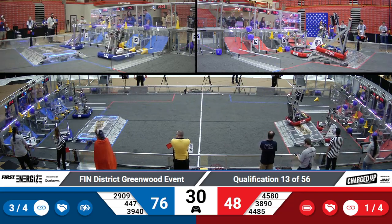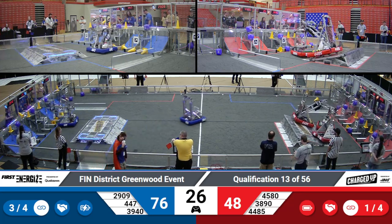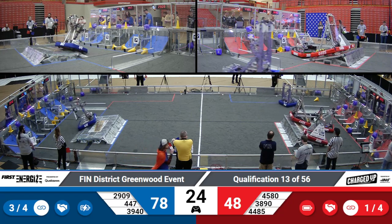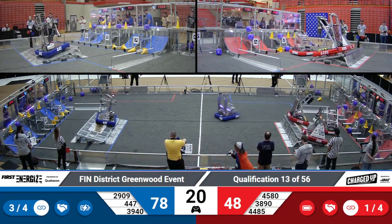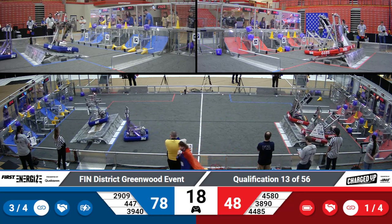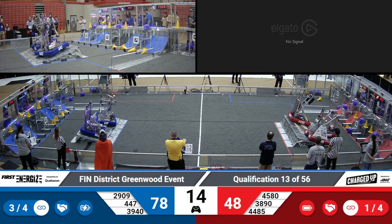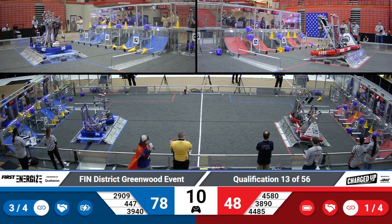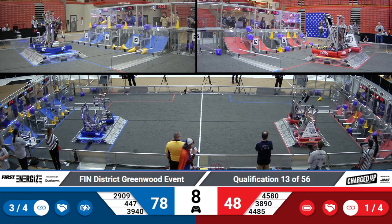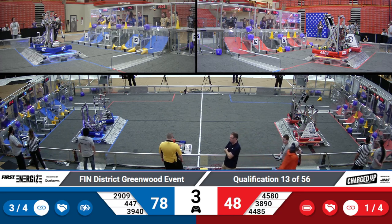Another game piece scored high for the Blue Alliance. With three game pieces scored for both alliances in the center, that means the rank point for links has been reduced down to only four. With 15 seconds left in this match, Blue Alliance choosing to get the balance and get the rank point from that instead. Red Alliance looking for a triple engage — they do so. Let's hear some noise for these teams.